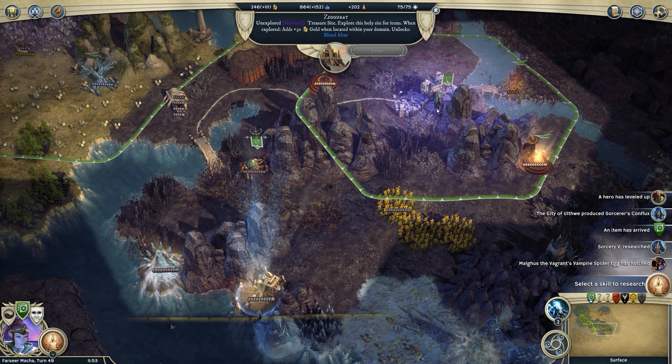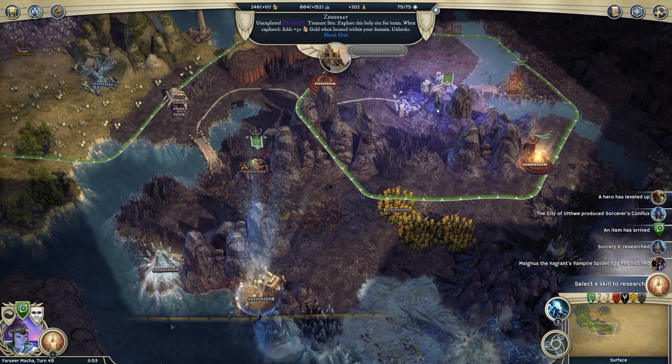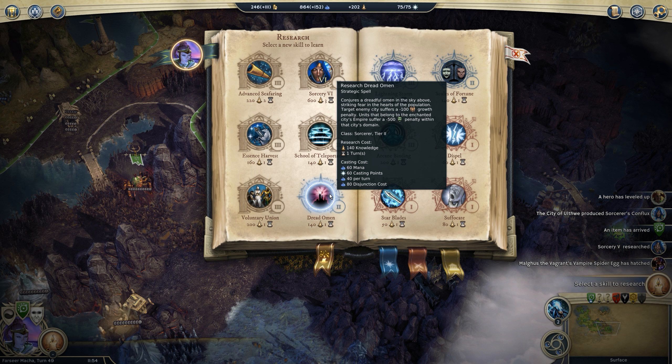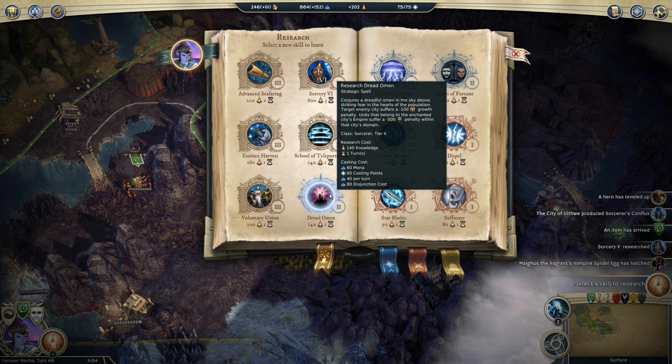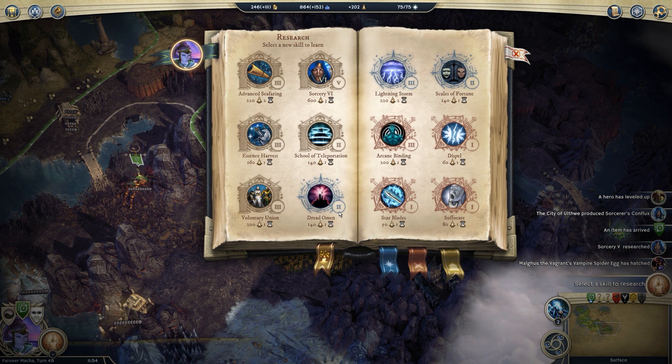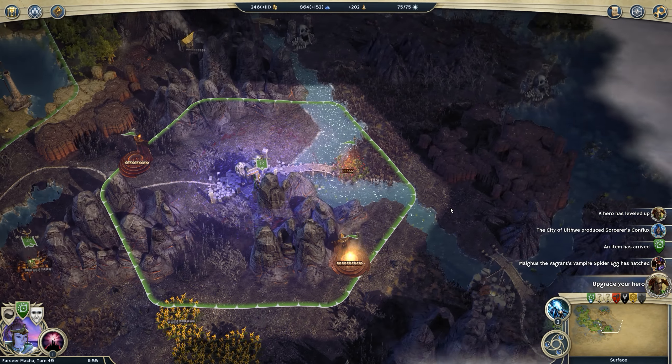Research - should we get scales of fortune? Double chance to crit, pretty damn nice. Dread omen is pretty damn nice too - 40 mana per turn but you're usually casting it on a city you're about to attack so it won't drain many turns. That is a massive debuff to a city. Our kind binding is good too - if I find a unit of magical origin or summoned on the battlefield I can try to take control of it. Let's get dread omen so I can debuff whatever city I run into from Urlag, assuming I'm in a position to attack it.